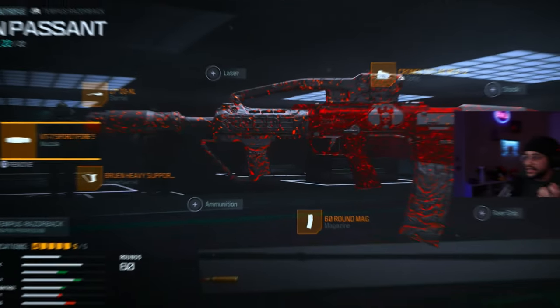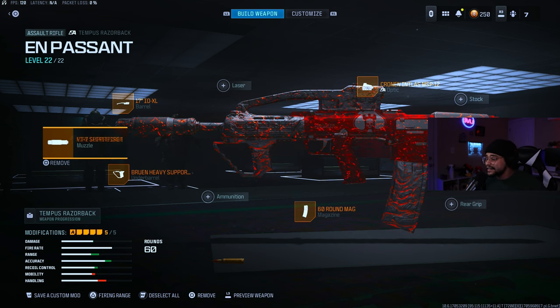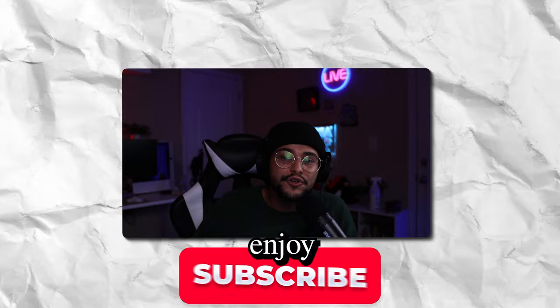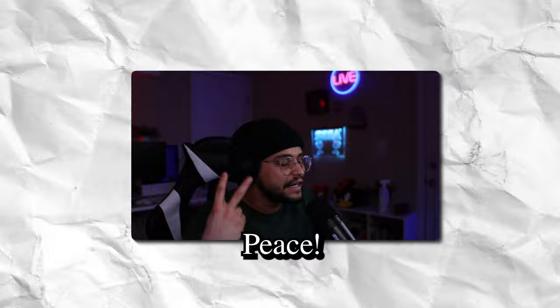I'm not even sure how I even won that, but that is the glitched Razorback and this thing is absolutely so funny to use. This was the class setup that I was using, and I have no idea why it glitched out. To be honest, I don't think it even works consistently, because when you take this into the firing range you have the normal sight, but when you're in-game it completely removes it and I have no idea why. I hope you guys enjoyed today's video — make sure to hit that like and subscribe button for more of these glitched weapons in the future. Peace!